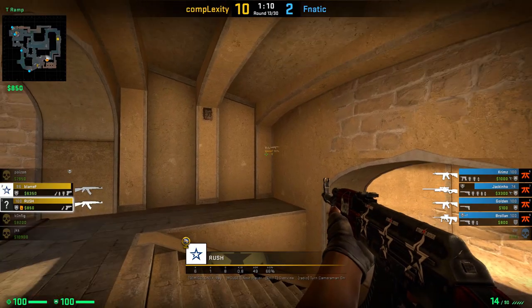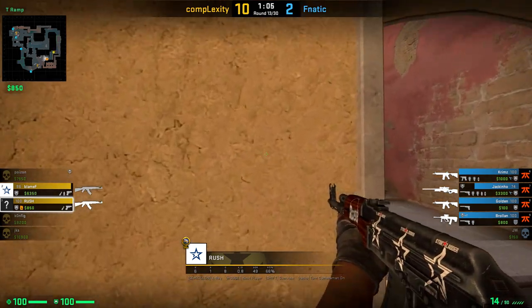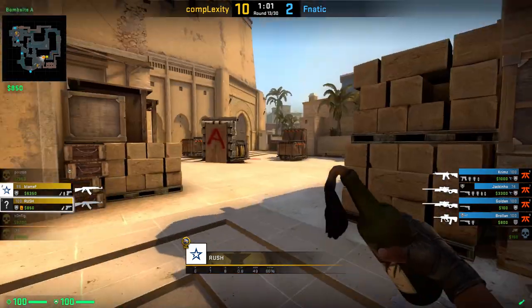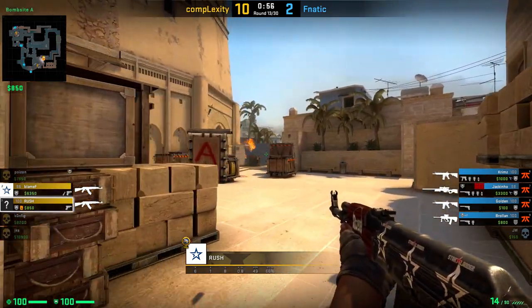Rush is showing us a cool Molotov with which you can push out any player hiding behind Ticket out into the open. Position yourself next to Tetris, aim like shown and jump throw. In this case, Jackinho can save himself with a smoke.